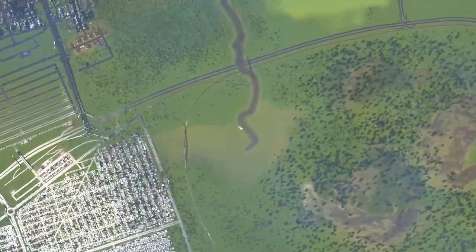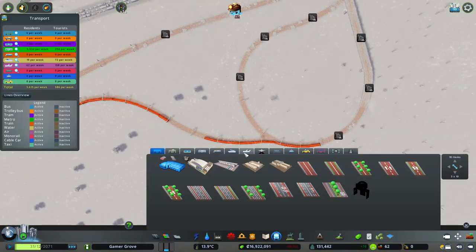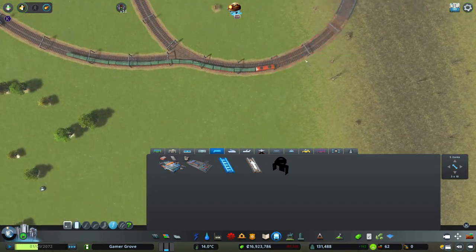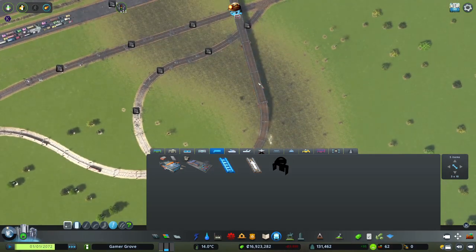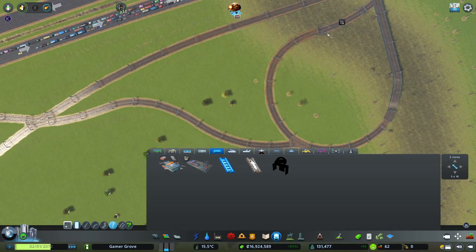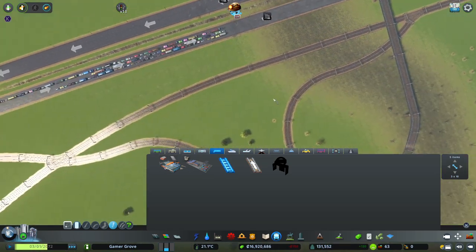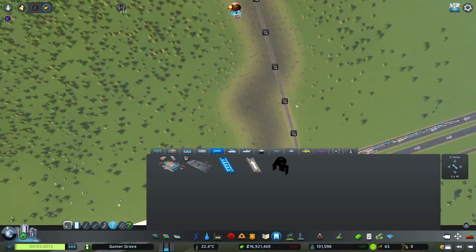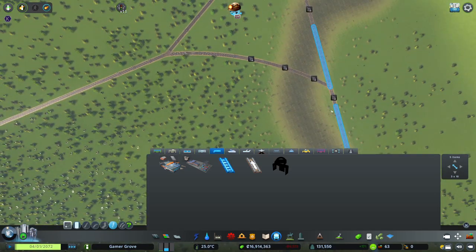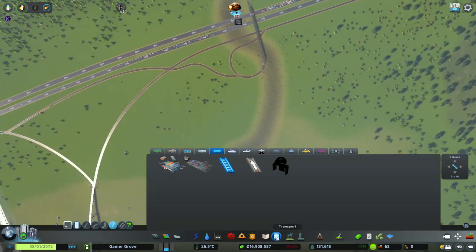Looks like we're done with the tornado. I think I can just go in and repair this stuff — yeah, I can just repair it. That's good. So that's all repaired. We've got a whole bunch of track that needs to be repaired, but I think that's the extent of the track now.